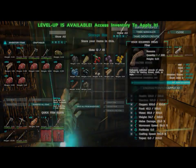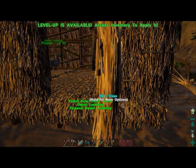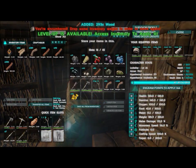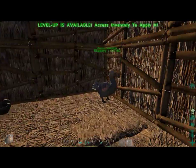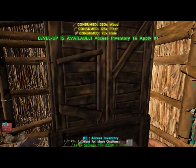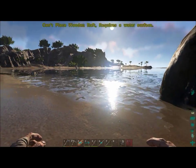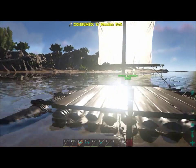Next I decided I needed hide armor to better protect myself from the elements and for taking on larger dinosaurs. Hide comes from hunting and killing wild dinosaurs — mining their bodies gives you the hide from which you build hide armor.